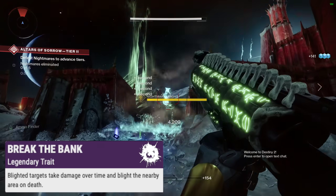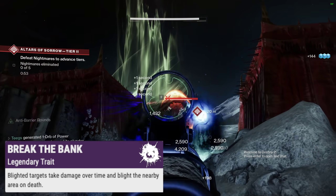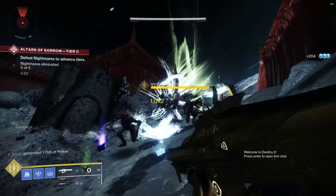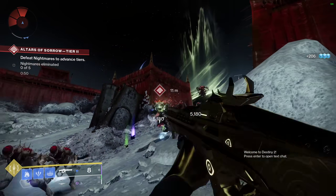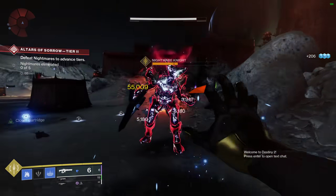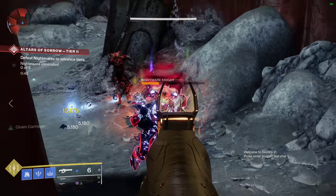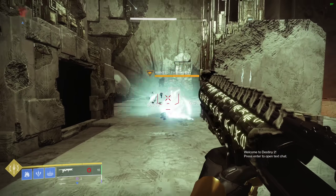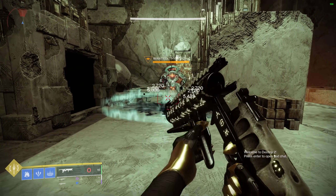Its other perk, Break the Bank, is where Witherhorde really takes shape: blighted targets take damage over time and blight the nearby area on death. So if you directly impact a target with Witherhorde, you get an active damage tick until the blight wears out or the target dies. If the target dies, the blight drops to the ground and deals damage to anything standing in it. Blighting a target and blighting the ground at the same time results in two damage ticks occurring simultaneously.